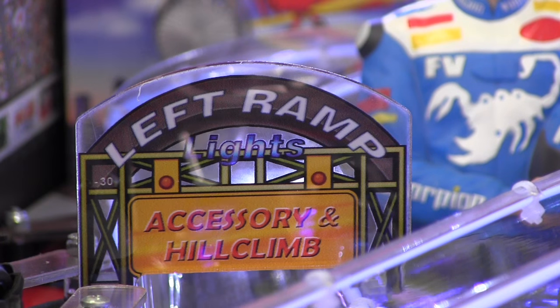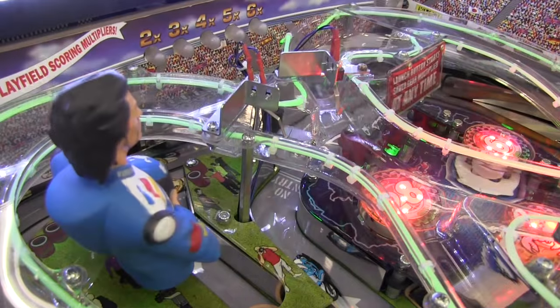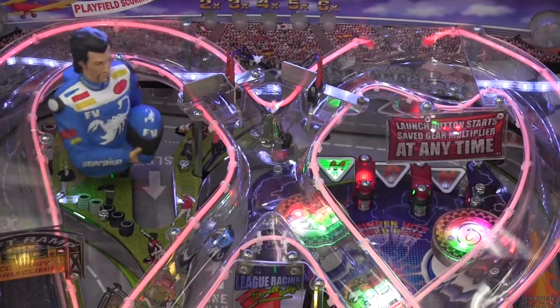Racing accessories are lit by shooting the left ramp. Lit accessories are collected by then shooting the right ramp. Collect the entire set and light your extra ball. Complete MPH on the top rollovers to advance the bonus multiplier.